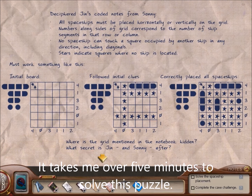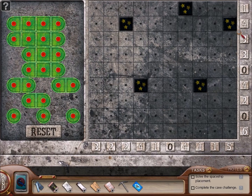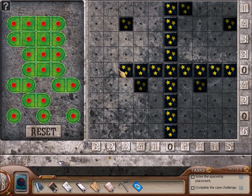So the spaceships are horizontal or vertical along the grid. No spaceship can be right next to another spaceship. Stars indicate where we have no spaceship. Zero means no spaceships in that particular column, and zero means no spaceships in that particular row. Okay, I've got it.